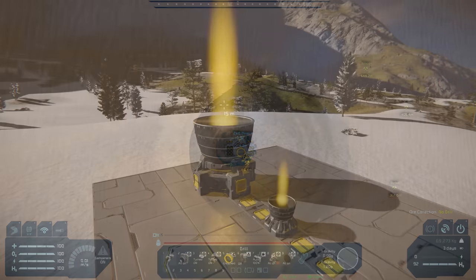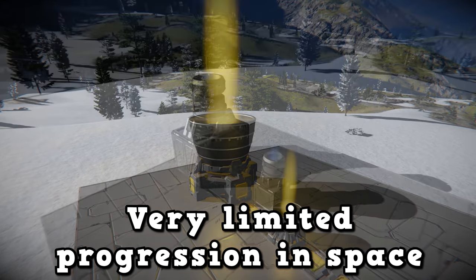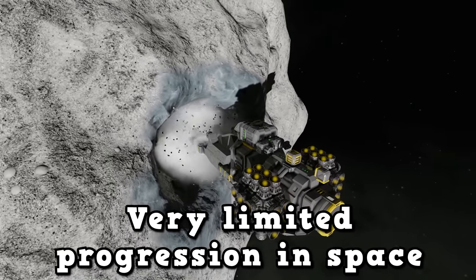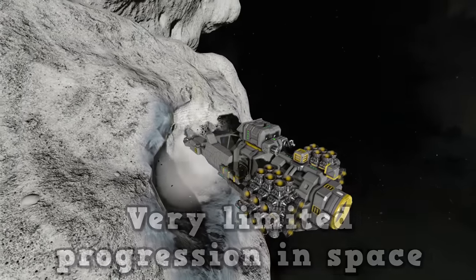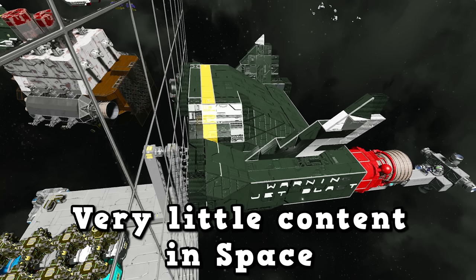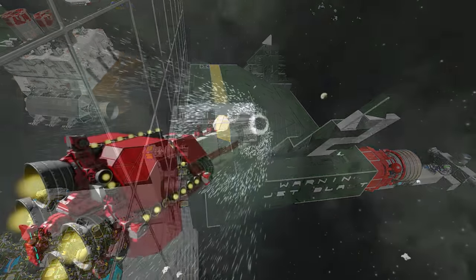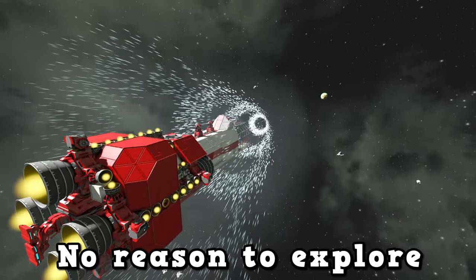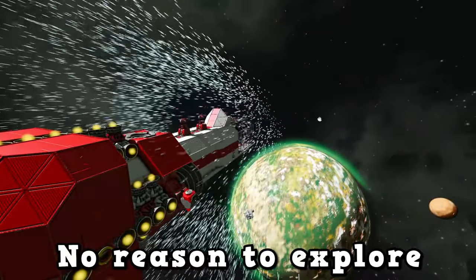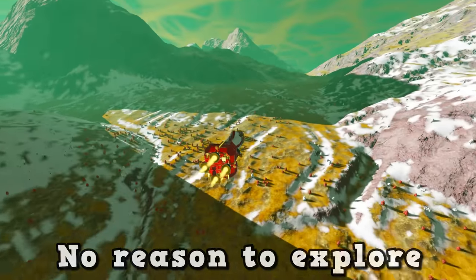The inherent problem is that to get to space you need hydrogen thrusters, and ion thrusters aren't actually better than hydrogen thrusters. Sure they don't use hydrogen, but you can get ice in space as well — ice isn't only available on the surface of planets — so you could in theory keep using your hydrogen thrusters. Another problem is that the only thing to do once you get to space is build a bigger ship, but there's nothing to really use that ship for. There's also no reason to go to the other planets — you can build a jump drive but there's nothing special there. Once you have cobalt ore you have access to everything the game has to offer, and aside from building it doesn't really have anything.